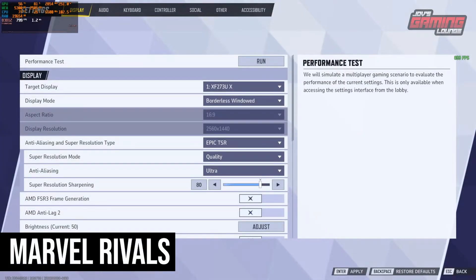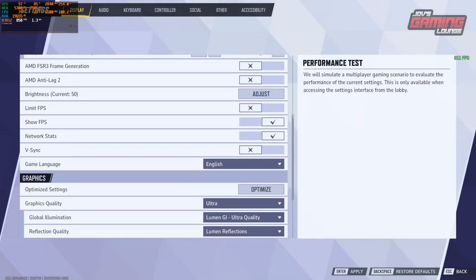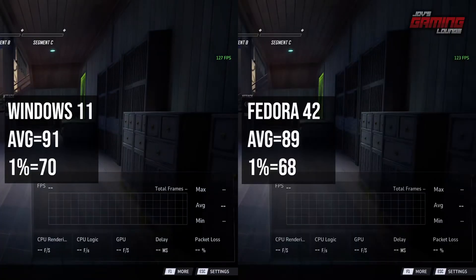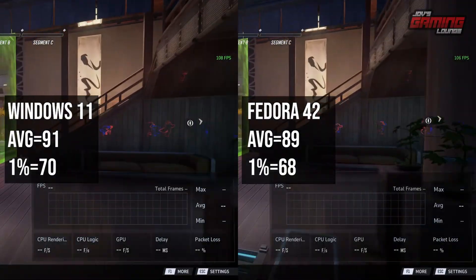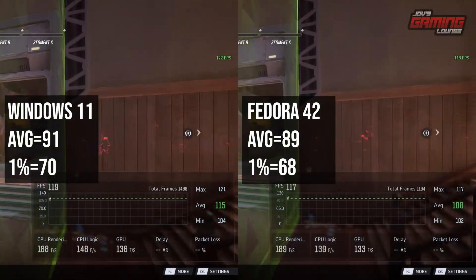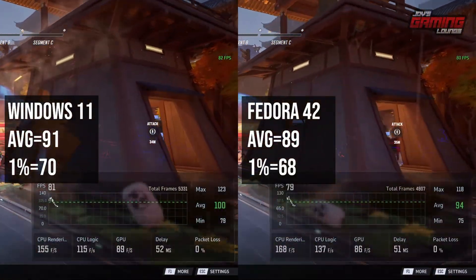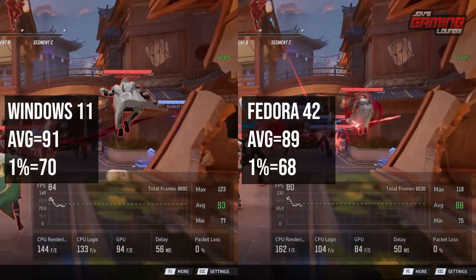I maxed out every setting and went with Epic's TSR, because on Windows we have access to FSR 4, but on Linux out of the box we don't have access to FSR 4 right now. I could mod it in, but that's not the out-of-the-box experience. It looks like on Windows we have a 91 average frame rate with a 71% 1% low, and on Fedora we have an 89 average frame rate with a 68 1% low.